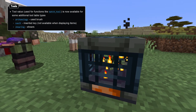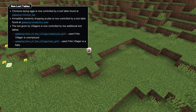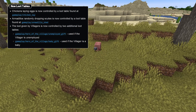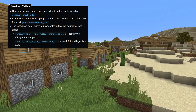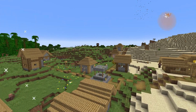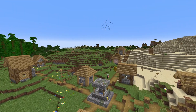There are a number of new loot tables in this version. Chickens laying eggs is now a new loot table under the gameplay folder named Chicken Lay. Similarly, armadillos randomly shedding scutes is now controlled by the loot table Armadillo Shed. There are also two new loot tables for Hero of the Village gifts: Baby Gift and Unemployed Gift. And a bug fix: the Set Enchantments function no longer removes the enchantments component from books.